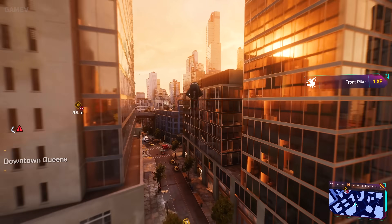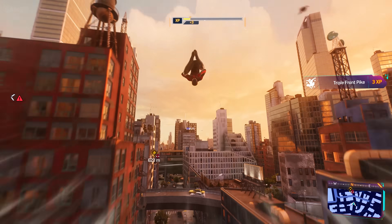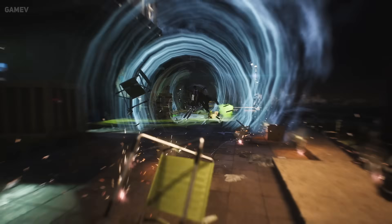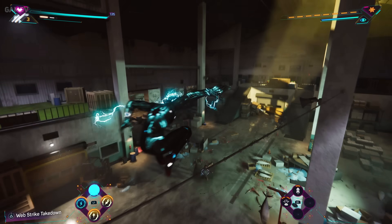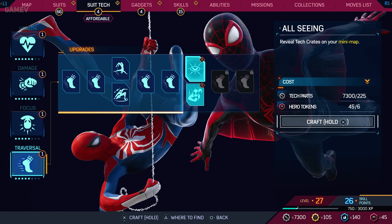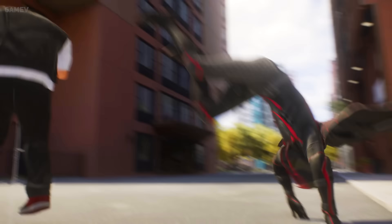The more city you explore and the more activities you complete, the more ways you'll be able to customize your Spider-Hero. This includes mastering additional combat abilities and traversal skills, acquiring and improving gadgets, upgrading through the new suit tech system, and of course, unlocking additional Spider-Suits.